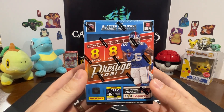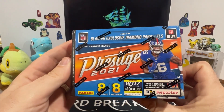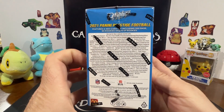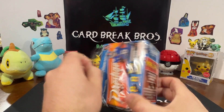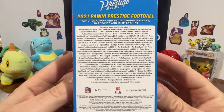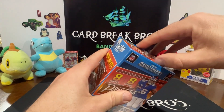Moving on to the final blaster of the night - we're gonna do some 21 Prestige. There's some high chances of some pretty good stuff in here. We're looking for diamond parallels - long list of different stuff. I know the Paninis kind of way. Let's cut it open and take a look. A bunch of different stuff in there, a variety of different things - you'll see it if we pull it.